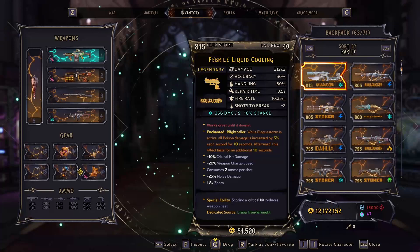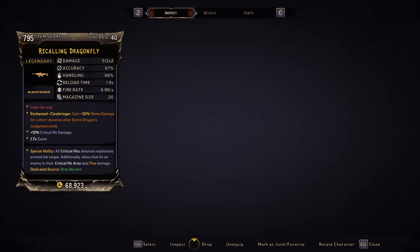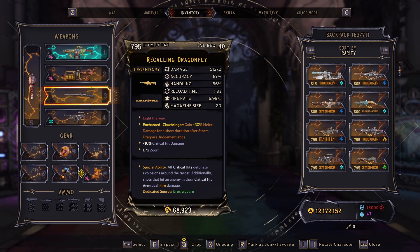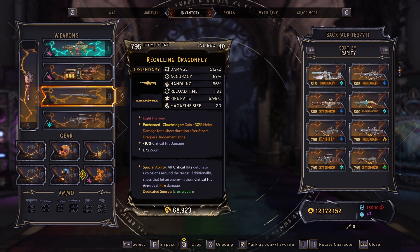What's going on guys, Atlas here with a brand new Wonderland video. Today we're going to be showing off the brand new Dragonfly Assault Rifle by Black Powder. This gun is an absolute beast, has a very slick design, and it can drop from the Eros Wyvern.